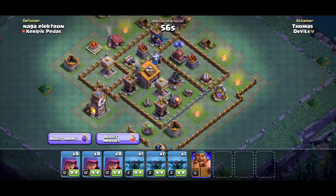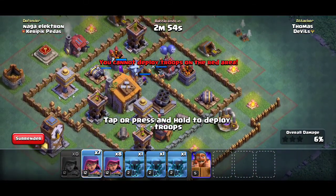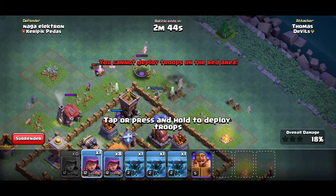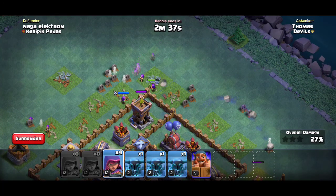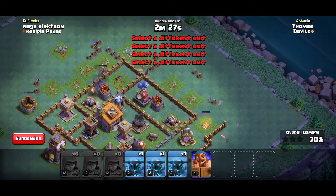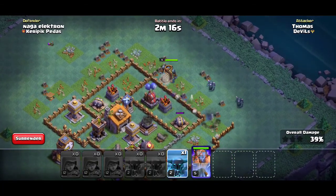I can hopefully get a good percent on this, just want to take out that. And now I'm going to be deploying these remaining ones here, just gonna place the battle machine down away from the crushers — maybe here. Then I'll just put peckers there, there, and there.